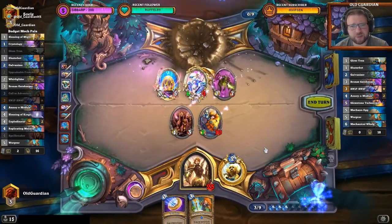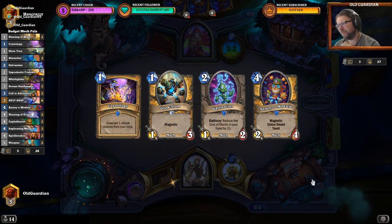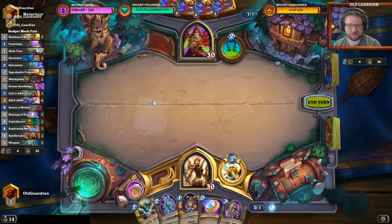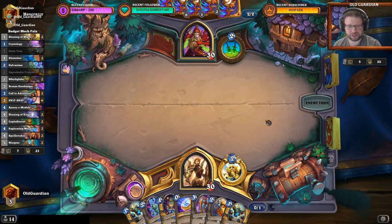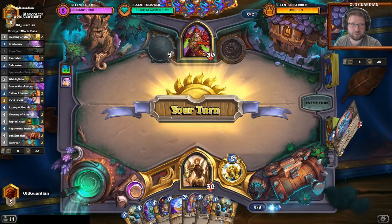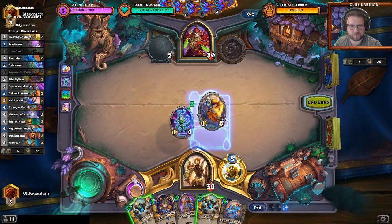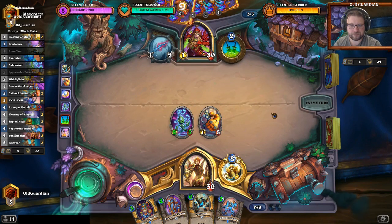That game looked pretty desperate for a time there, but eventually it all came together. Maybe I'll keep it. Let's see — Rogue of course can have Zap, and Zap can be nasty. This might be Pogo Rogue — well, that doesn't seem very likely. There aren't many Pogo Rogues because Pogo Rogue is a bad deck and people can't climb with it. I think I'm going for the coin, Upgradeable Framebot, then I'll magnetize a Glowtron over there. This looks fine — a couple of 5-health minions on the board, there's always the risk of Zap.